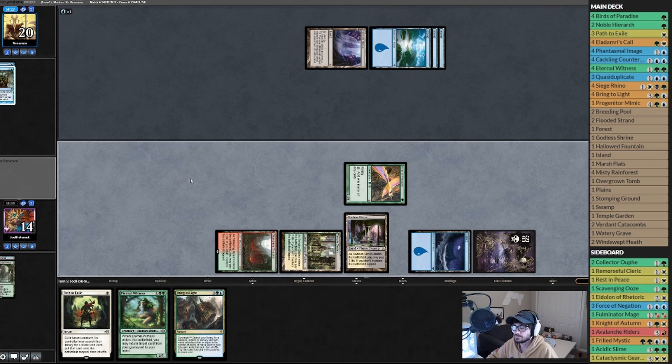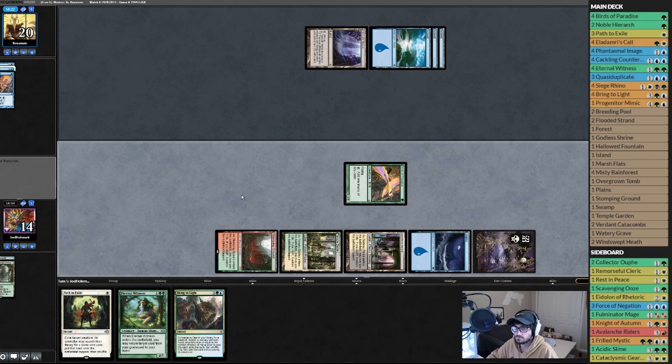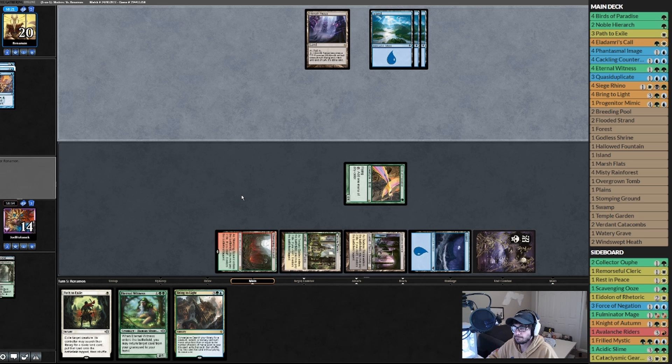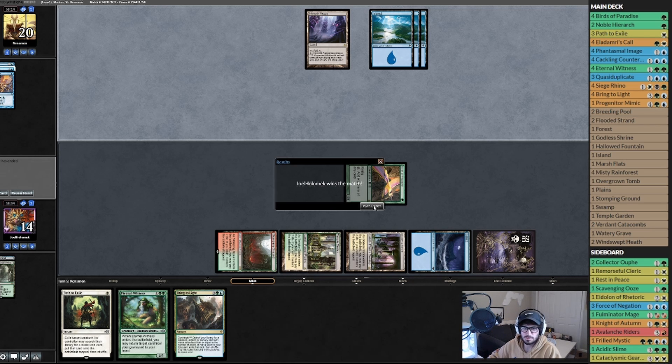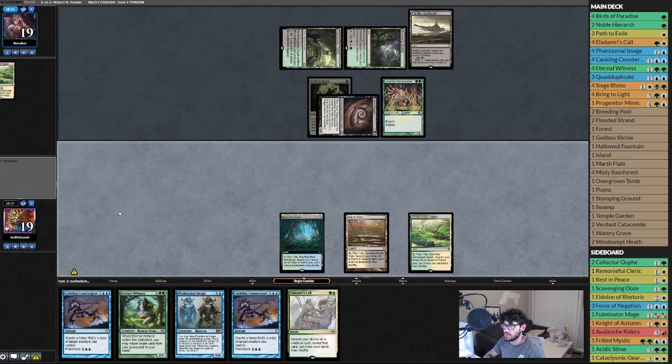Tap a blue — target permanent, sure. And then scoops. Play a Windswept, pass the turn. My plan is to Eldrami's Call, get a Rhino, play the Rhino — if we draw a land.